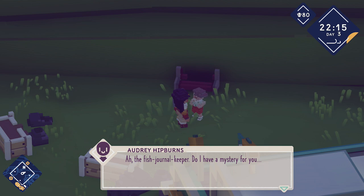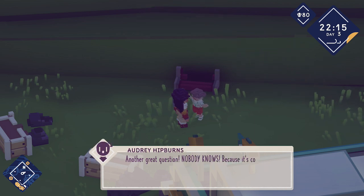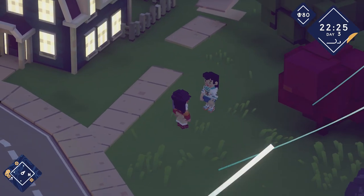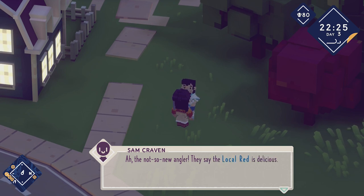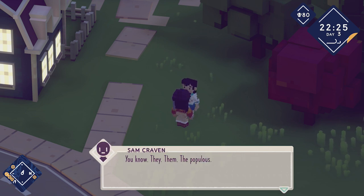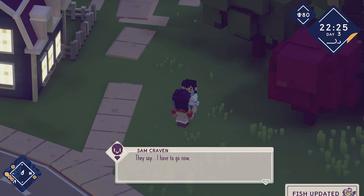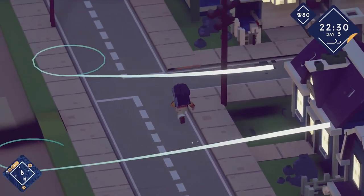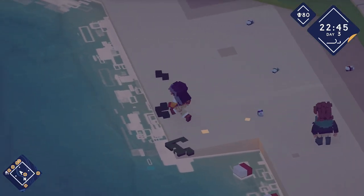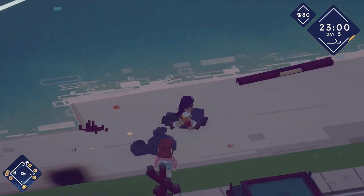This is for grilled octopus, so we don't have anything there. There are little markers for people we need to get dishes for. The fish journal keeper — do I have a mystery for you? The flock fish — what does it want, where does it come from, what does it look like? It's completely covered in wool. There's a new angler — they say the local red is delicious. Is the local red your favorite dish? They say I have to go now. I kind of want to catch more of those sand fleas but I don't seem to be able to right now.